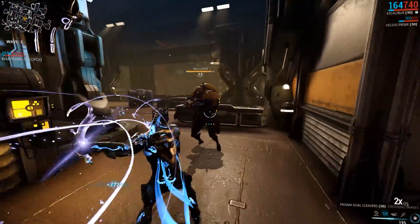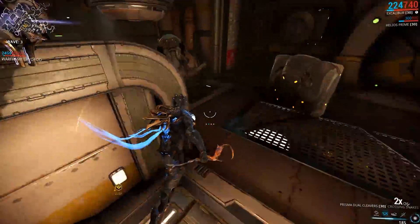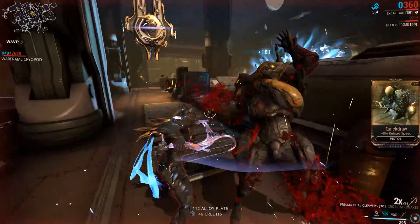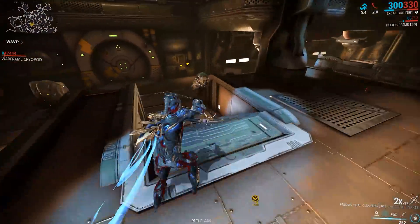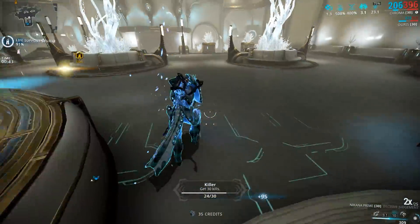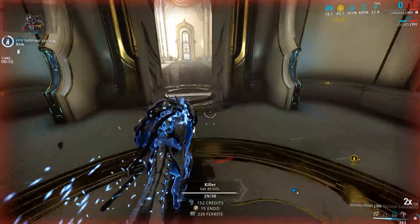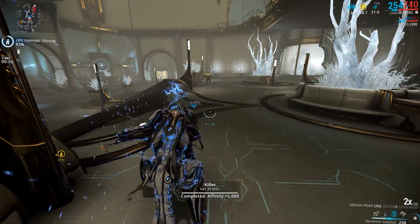Now that we've laid down the foundation of what weak spots are in Warframe, it's better to understand what a weak spot isn't and what isn't critical. So now that we know what isn't critical, we can find out what is. Critical points are multiple — almost infinite — spots on an enemy that can serve as an Achilles heel when you go against any faction in the game.